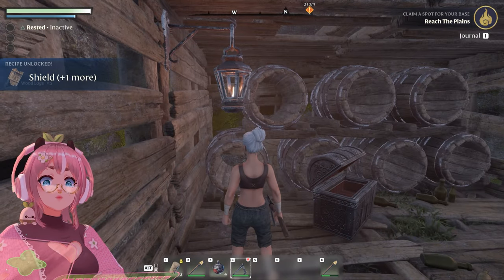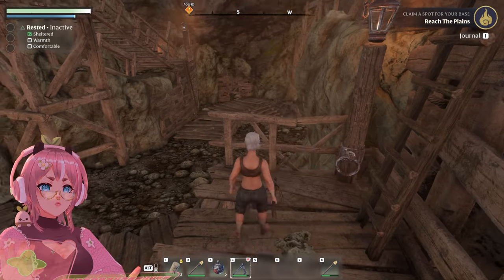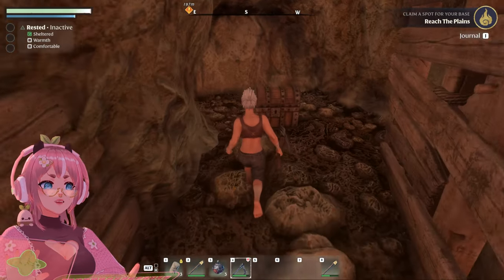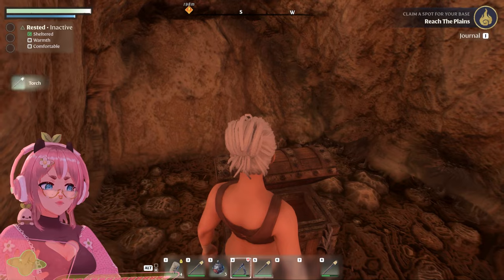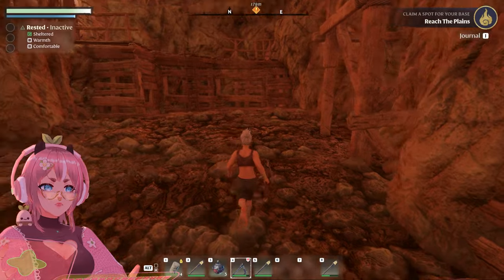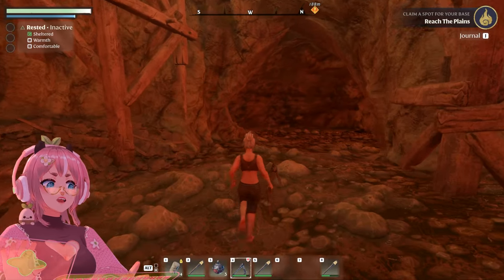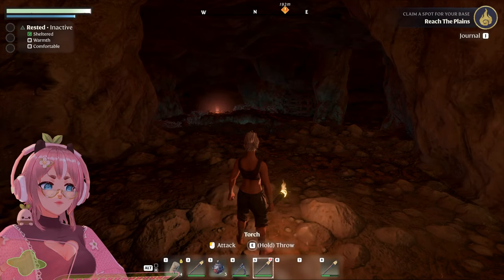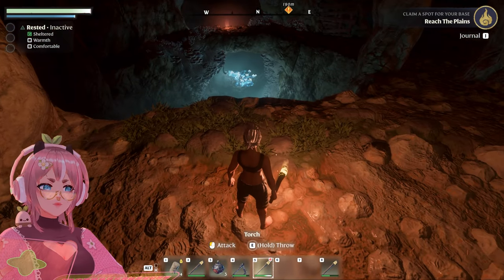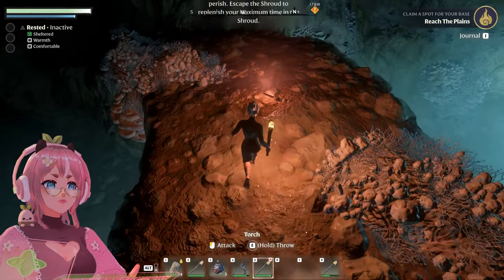What can I loot here? Shield. Let's go down. Another chest. Take all. I got some bandages and a torch. Reach the plains. I think it's getting dark. Oh my goodness. What? What's there? What is this? Another torch.